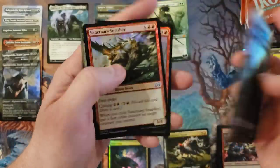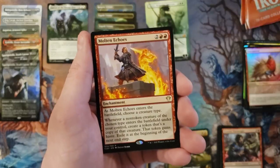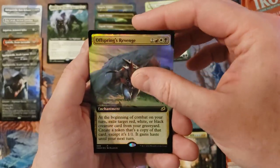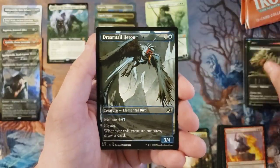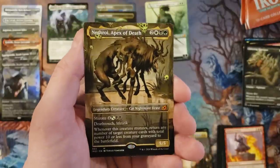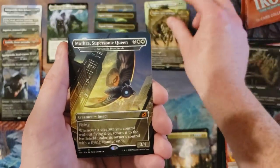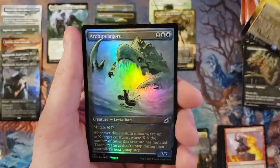Sanctuary smasher, porky parrot, molten echoes for commander, genesis ultimatum extended art, offspring's revenge extended art foil, chittering harvester with the creepy artwork. Netroy — is it Netroy? Yeah, it's Netroy — apex of death in the showcase or borderless mythic! And Mothra — very nice! Thank you for calling my shot on a Mothra, I've wanted one of these. Sweet, sweet, sweet. And our Peg — archer Peg of the ore.